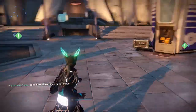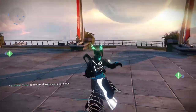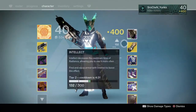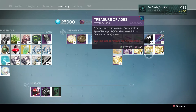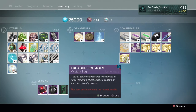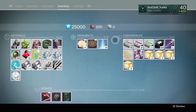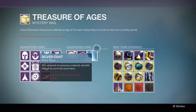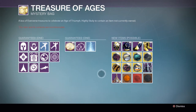Hey, what's going on everybody? It's Young's. Today we're going to be opening six of the Treasure of Ages mystery bags. Let's go ahead and take a look at these. So I got three from last week, three from this week for free, and then I bought six because I had a thousand silver remaining — that's all I could afford with a thousand silver.